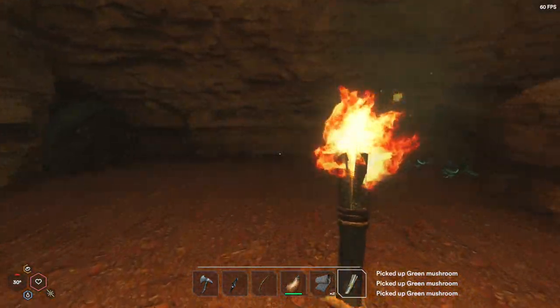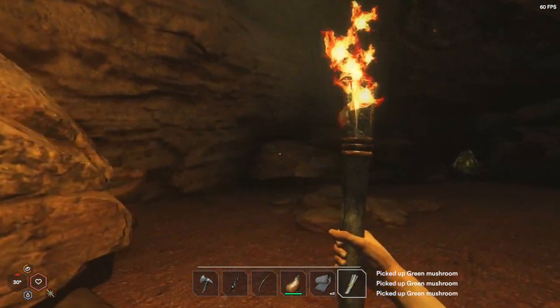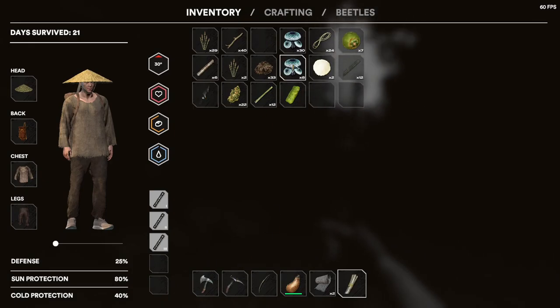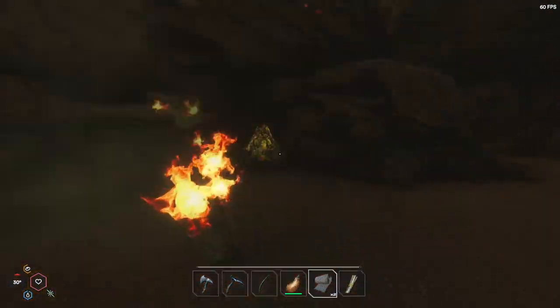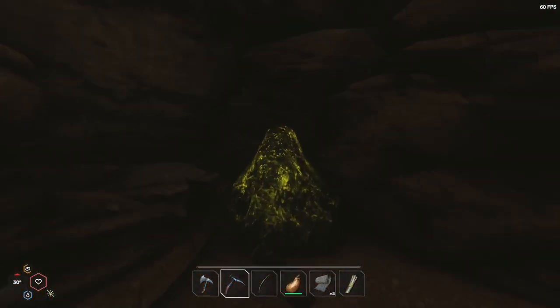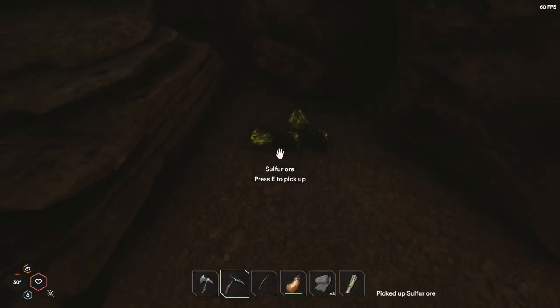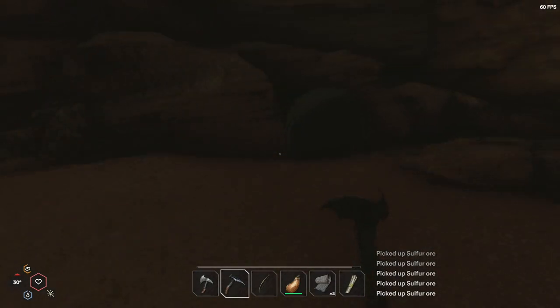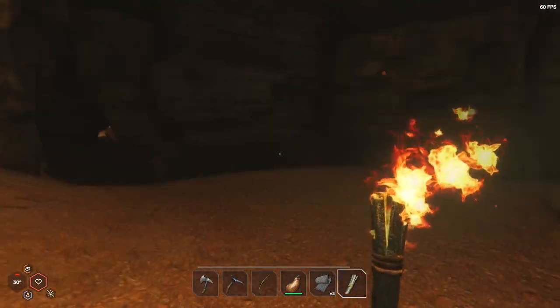I'm tempted to just dump the spear on the floor, but not just yet. We could cook up some more stuff. I'm really bothered about this sulfur, but I might as well take it — I need to make gunpowder at some point. Let me quickly get all this stuff and then we'll move on. There's some more stuff in here — hopefully this doesn't break. Onwards and upwards, let's continue.